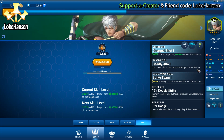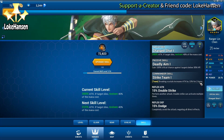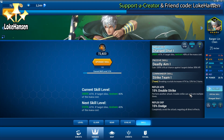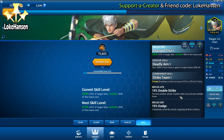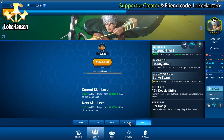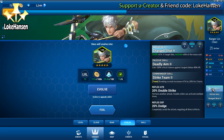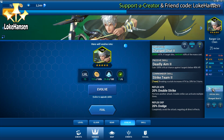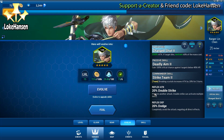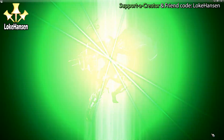It gains a critical — crazy 100% crit chance — if targets are low on health. The commander skill allows for an attack boost whenever crystals are broken for the entire team. What I find interesting about Ranger Lin Chen is that this is an archer class that has double strike and not an archer class that has critical hits.